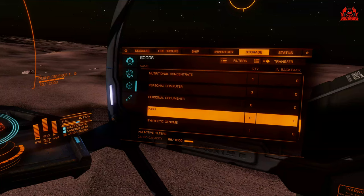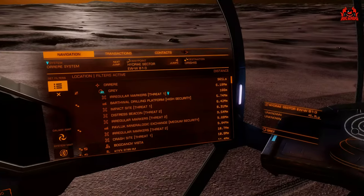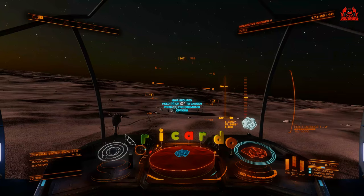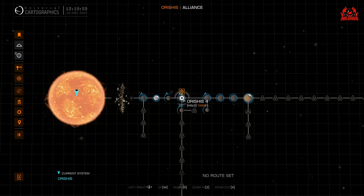Don't forget to pick up some of the other items as well. Some will turn up as being illegal, but only illegal if you've got them in your backpack. Once they're transferred to your ship, I don't think anybody tends to notice.